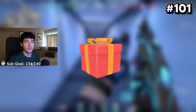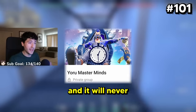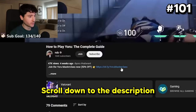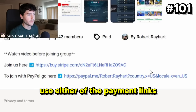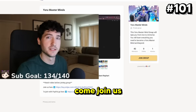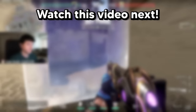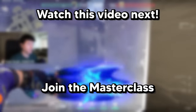My bonus tip is to join the Yoru masterclass — it's 50% off but only for the next 100 people and it will never be this cheap again. Scroll down to the description, click the first link, watch the video, use either of the payment links, and hit join group. If you enjoyed that video, watch this one next — and if you want to master Yoru, join the masterclass via the link in the description.